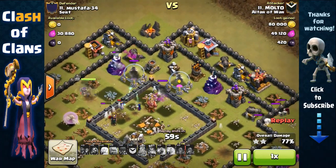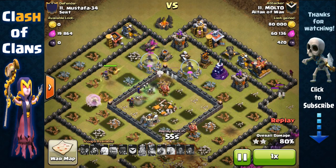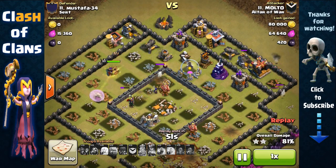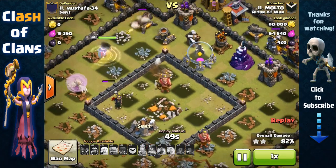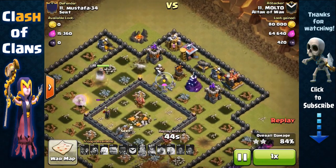With the core gone, the base is very vulnerable to a queen walk attack. All the powerful defensive units — infernos, teslas, and X-Bows — were all destroyed inside the core. So with that core gone, the queen is going to be able to quite easily finish the rest of this base.